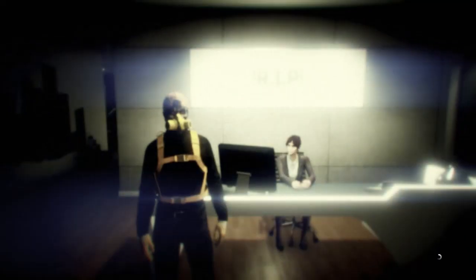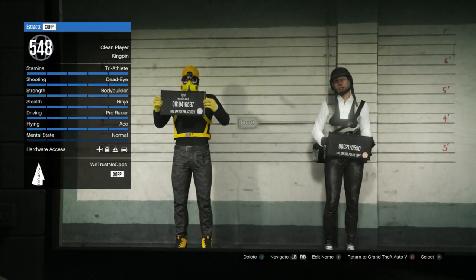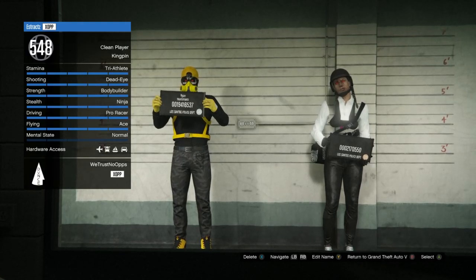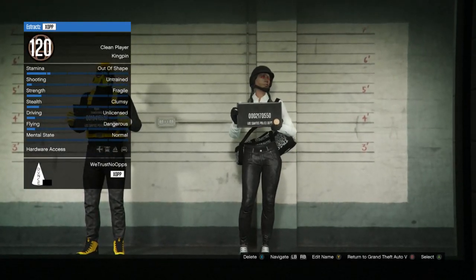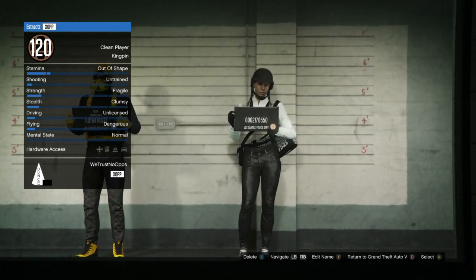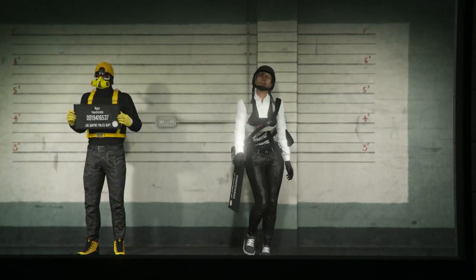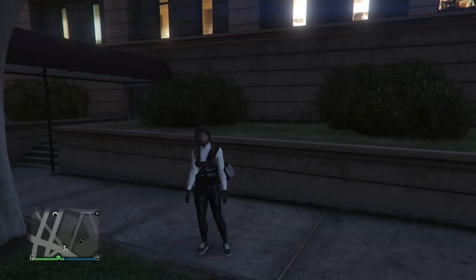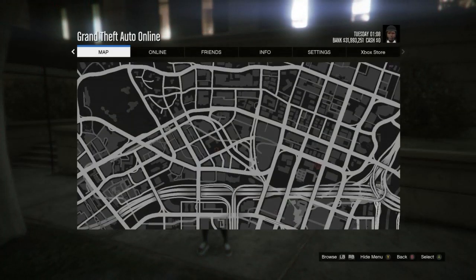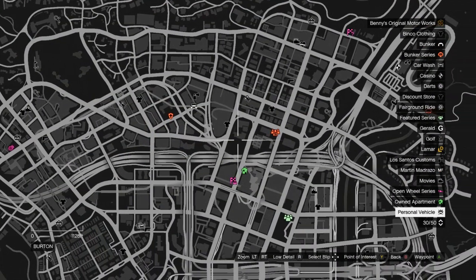Once you get to the swap character screen, scroll to your second slot character. If your second slot character is a male, you're going to want to switch it to a female. After you switch your second slot to a female, load into a session. Once you load in with your female character, hit pause.